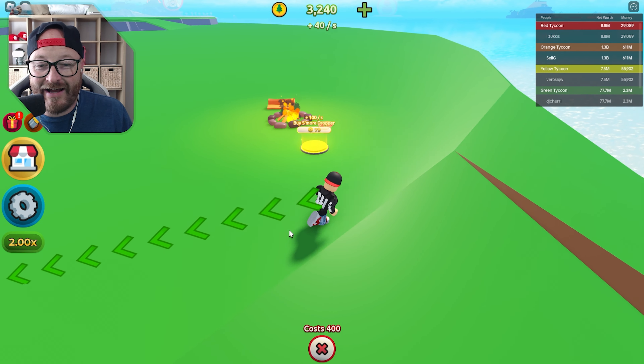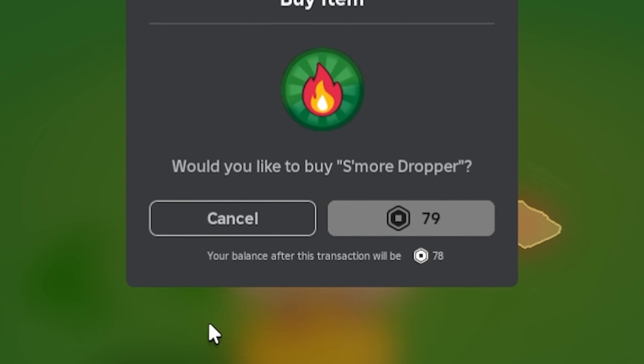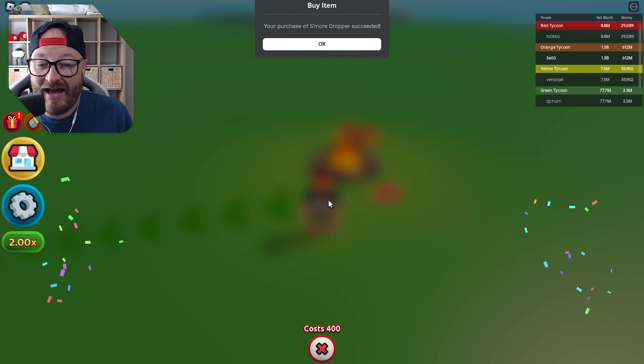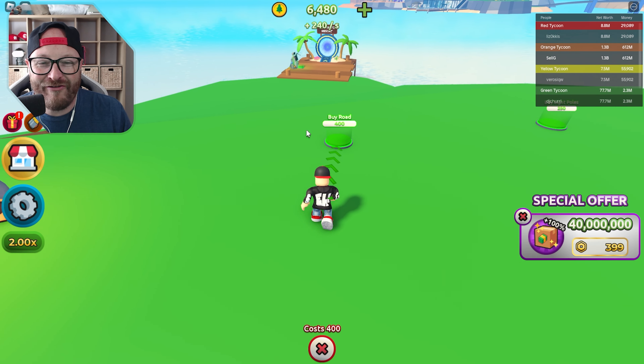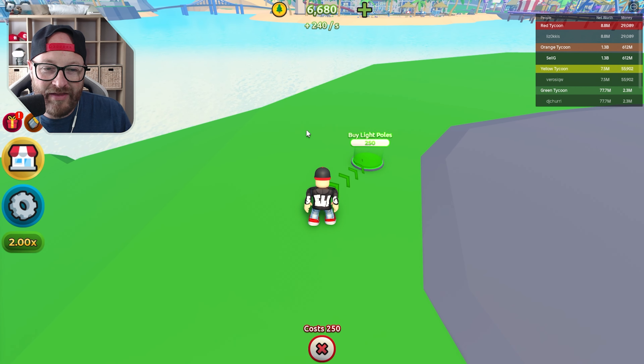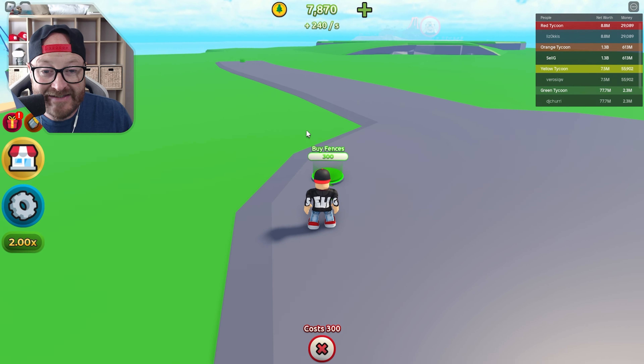As soon as a new update happens I am on it. We're out of money, so I'll use this little dropper here. It's not pay to win — it's 79 Robux which is fine. It helps me a lot and helps the channel develop as well. It makes a little dude who is now the dropper, which gives you some more money. Great — buy row for 400, let's do that.